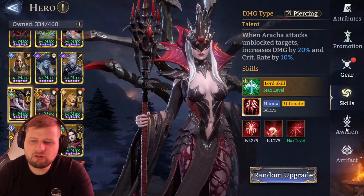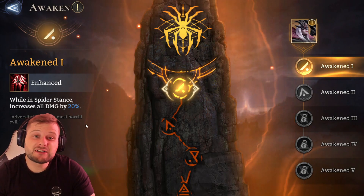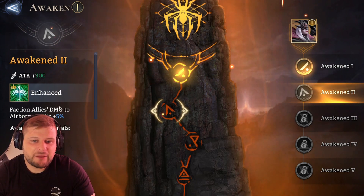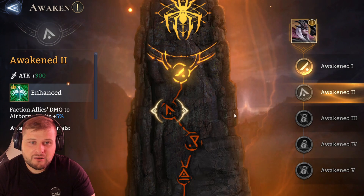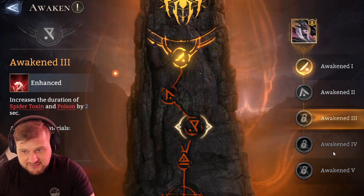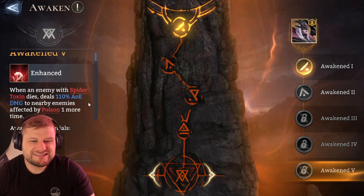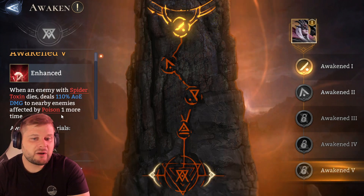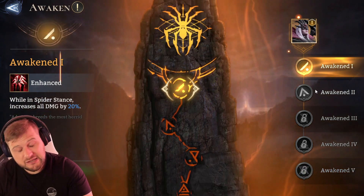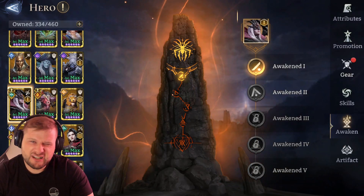Let's look at her awakens. Awaken one: while in Spider Stance, increases all damage by 20% — probably the biggest awaken. Awaken two: faction allies' damage to airborne units is plus 5%. Awaken three: increases duration of Spider Toxin and poison by two seconds. Awaken four: rage regen attack is plus two. Awaken five: when an enemy with Spider Toxin dies, deals 110% AOE damage to nearby enemies affected by poison. Awaken five is massive, but it's a long way to get there.